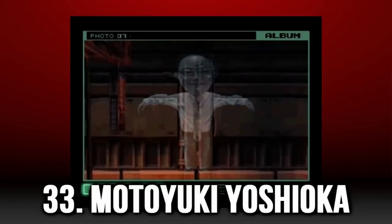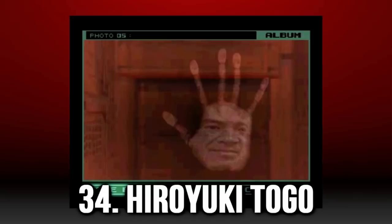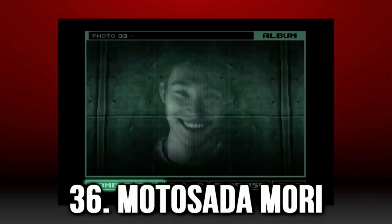Hiroyuki Togo is in the steaming pipe room in the blast furnace, obtained by standing in between the two steam jets on the left side of the room and looking at the northern wall where some Nikita missiles are hiding behind. Satoshi Hirano is at the first cargo elevator before you press the button for it, as you look over the north edge of it down towards the abyss. Motosada Mori is in the middle cargo elevator room by standing in the eastern elevator and taking a picture of the southern wall.